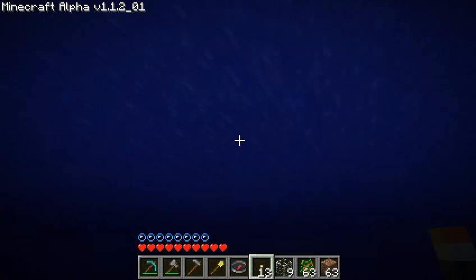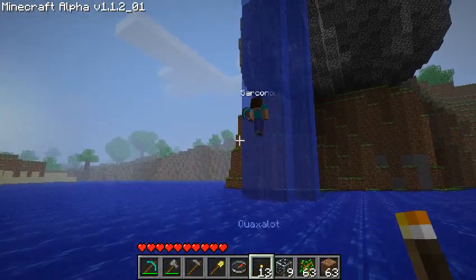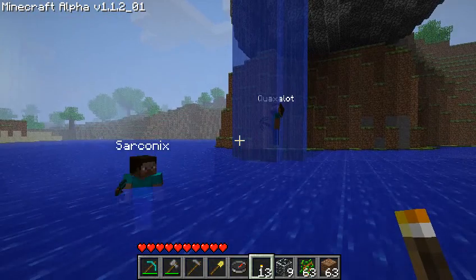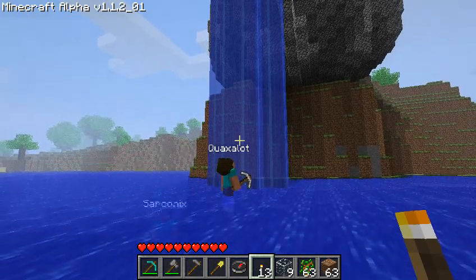And then swim to the surface. I want to take — oh, there's Arconics! Oh, that's nice. He took the slow way down it seemed like. Or did he drop in? No, I went through the water. Oh, he went through the water, yeah. Now Quacks is going through the water. Yeah, you can swim up the stream, interestingly enough.